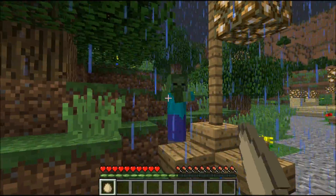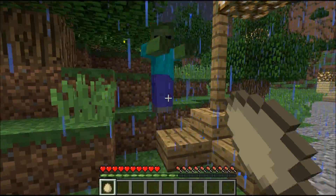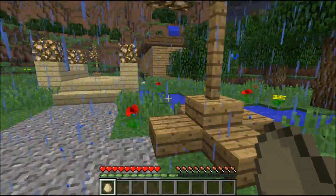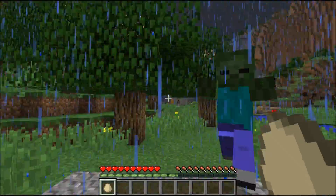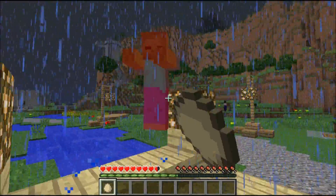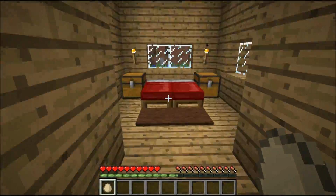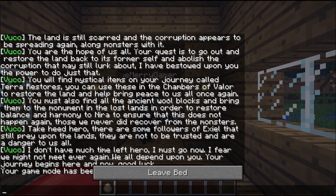Technically we're allowed to break down the trees and everything. Yeah, it didn't say not to — it just said we can't use string and wool to make the Victory Monument. I'm going to run into this house real quick and see if there's anything started for us. Oh, there's beds in here — we can sleep away the night right now, which would be nice.